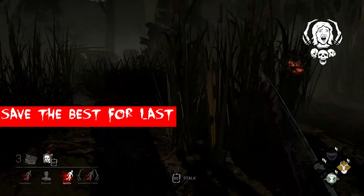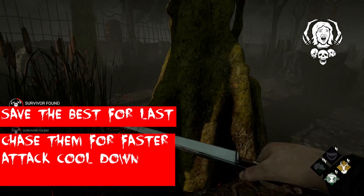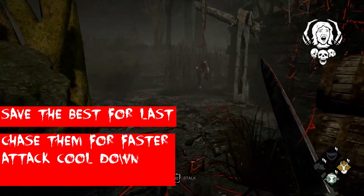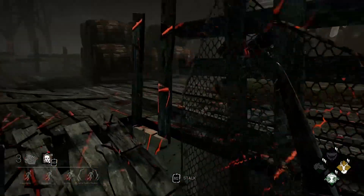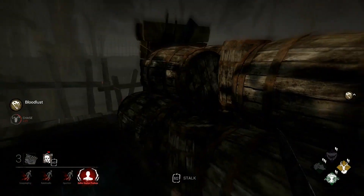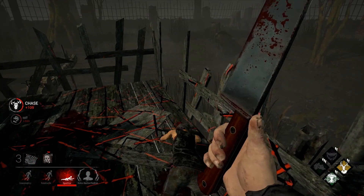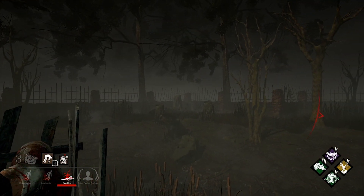Finally, Save the Best for Last is yet another obsession perk that grants you a weapon attack cooldown reduction after being in a chase for 20 seconds, as long as your obsession is alive. However, you will lose that cooldown if you're not in a chase for 5 seconds, or if your obsession is dead. This is another perk I can't personally recommend. This perk received a major nerf in the past and it's really been the same since then. Your cooldowns are only active during the chase, and while the reduction is pretty nice, there aren't many situations where this perk will give you a great advantage, especially with the requirements needed to get it to begin with.